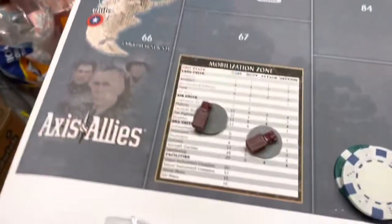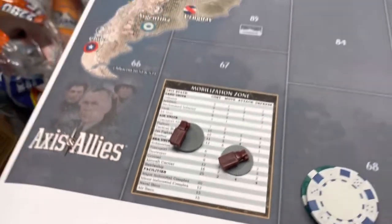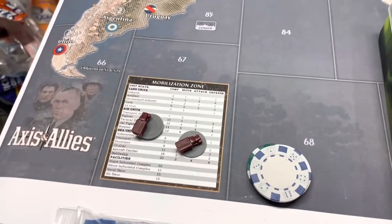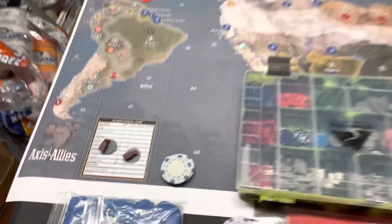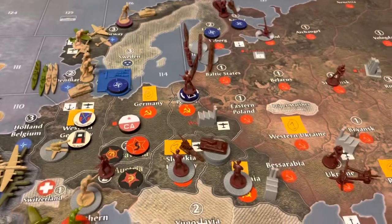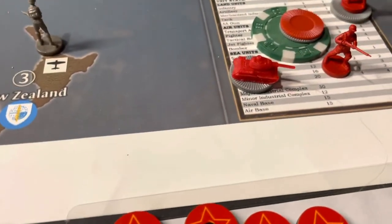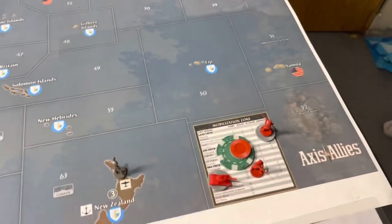Starting off, Russia has bought 5 mechanized infantry units and then they bought 2 tech rolls. And then they also paid off the 6 damage to their factory in Warsaw. China is paying off all the damage to their factory and buying 4 infantry and 3 tanks. They bought 3 tech rolls going into the attacks.